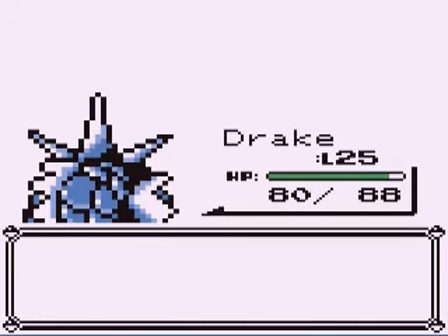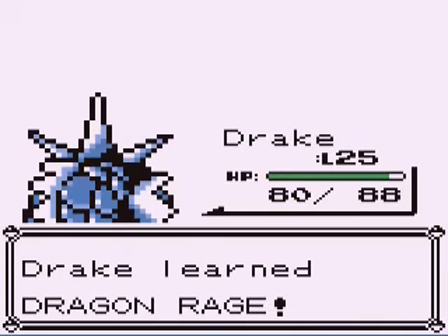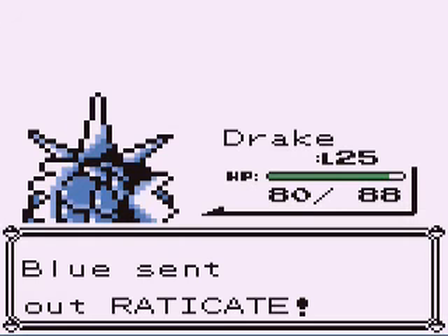Drake wants to learn Dragon Rage — awesome. Splash can go die in a fiery pit, although it might actually do well there. Then he's going to go to Raticate, normal type. And actually, I want to show off Dragon Rage.